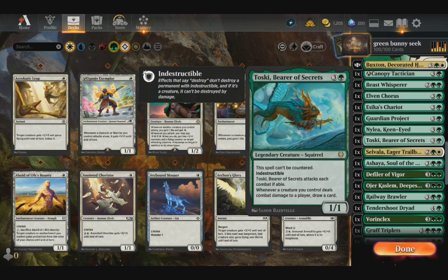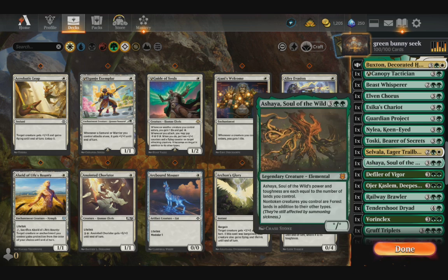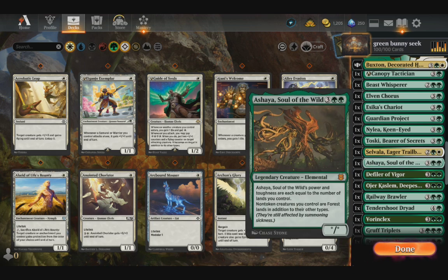Toski, Bear of Secrets — this guy lets you draw cards whenever you deal combat damage. And Silvalla, Eager Trailblazer, will give us 1/1 Mercenaries every time we play a creature.